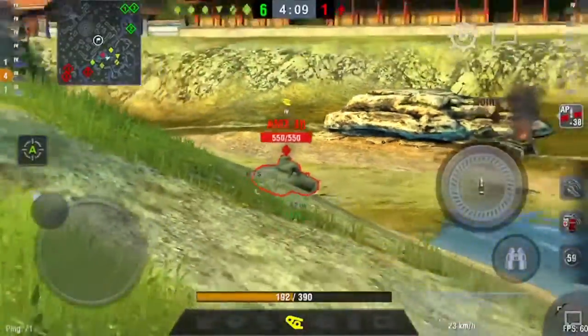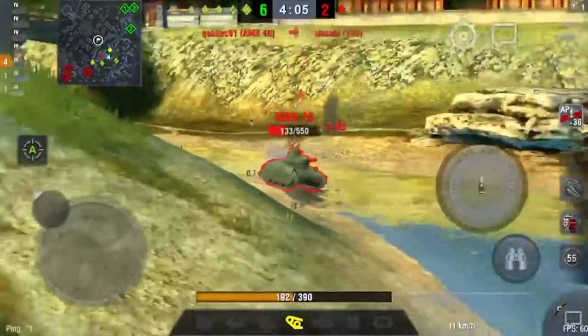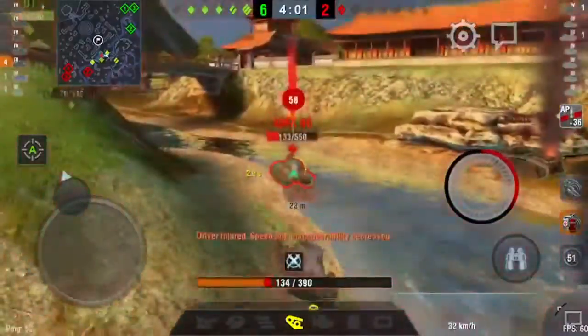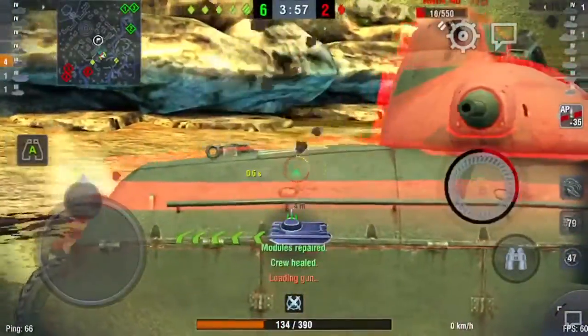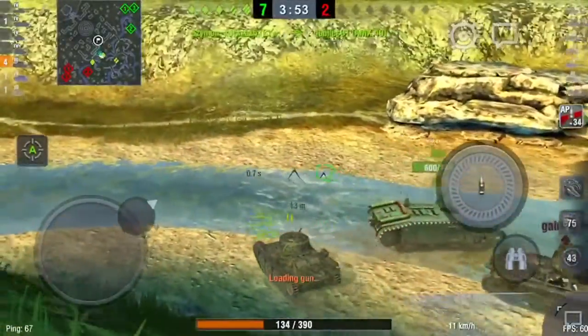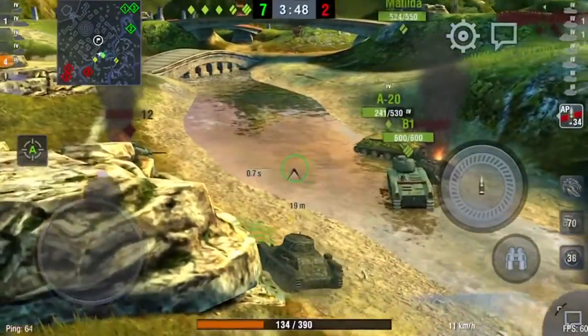What we're going to do with this AMX? It's facing this way, so I'm just going to take a shot. He's gone - 7-2. Good outing, 4 kills again. More than happy with that.